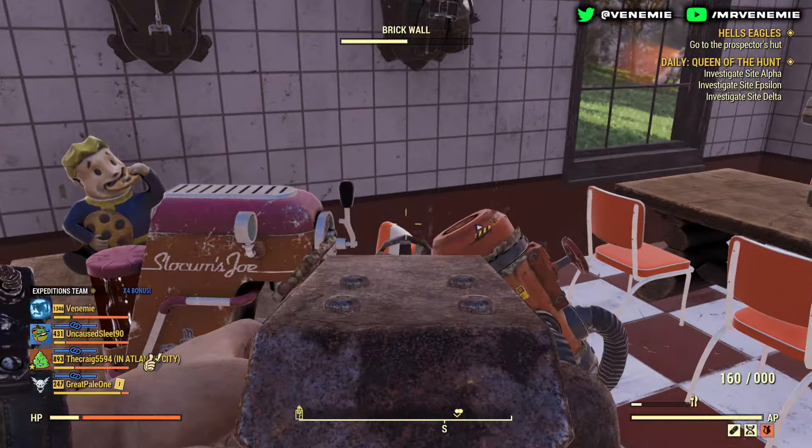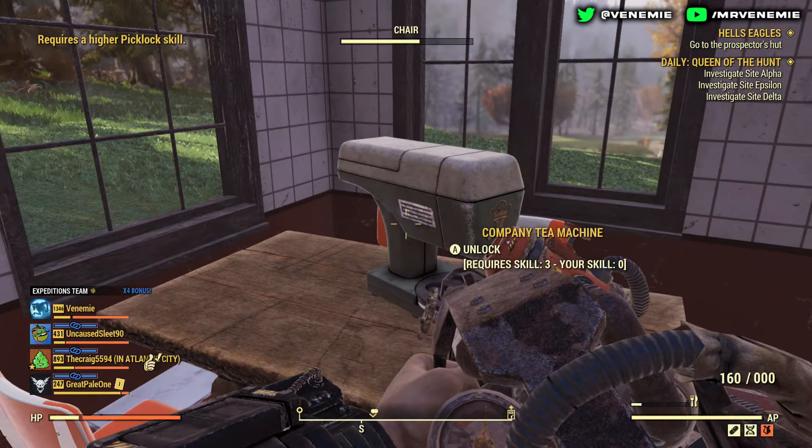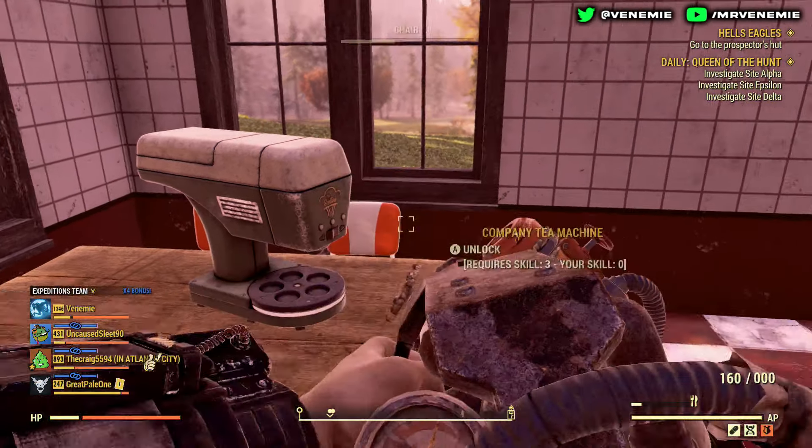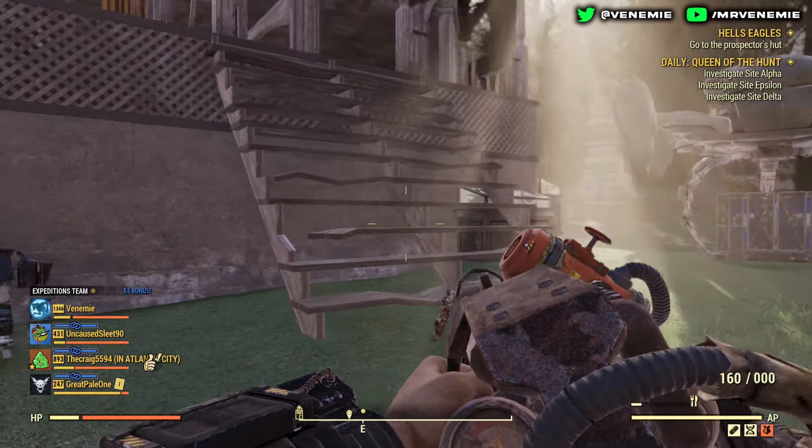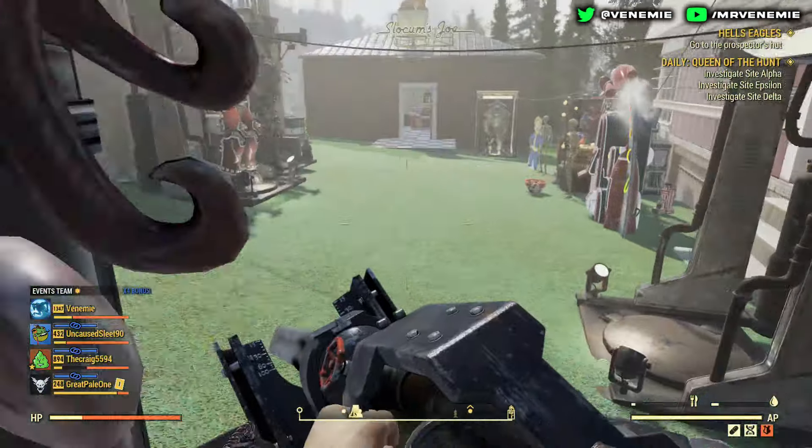For example, with the canned coffee and all of this, you just aim down your sights, look at it, and it will automatically be unlocked. You'll be able to take the item while aiming down your sights.